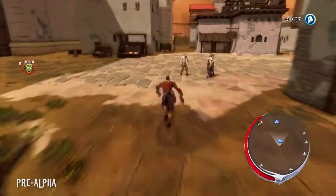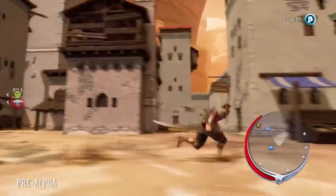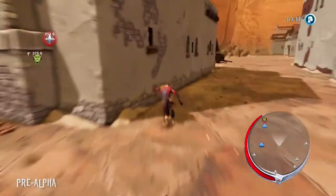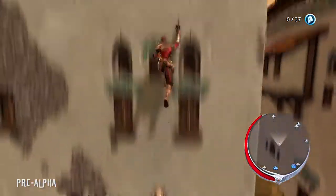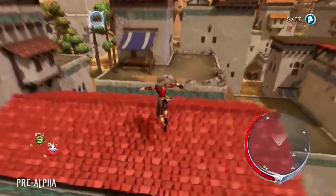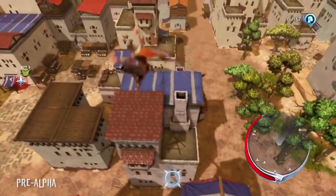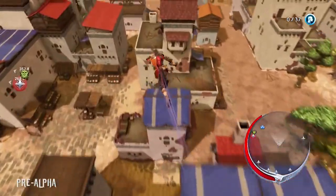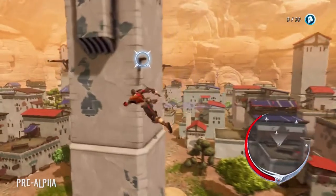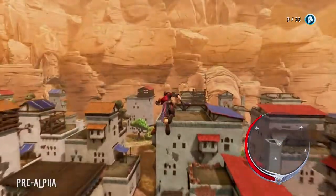The gameplay in Extinction emphasizes high-speed traversal around the environment. In addition to the basic jump and double jump, Avil can also run horizontally along walls, run vertically straight up walls, air dash through the sky, come floating back down gently, bounce off of springy objects in the environment such as building awnings or treetops, and can use his whip like a grappling hook to get around. When he does this, time slows down, giving him time to plan his next move and make split-second decisions.